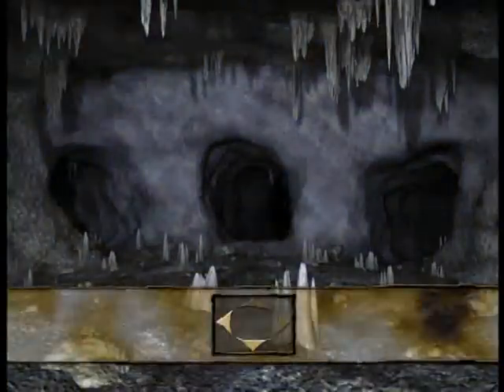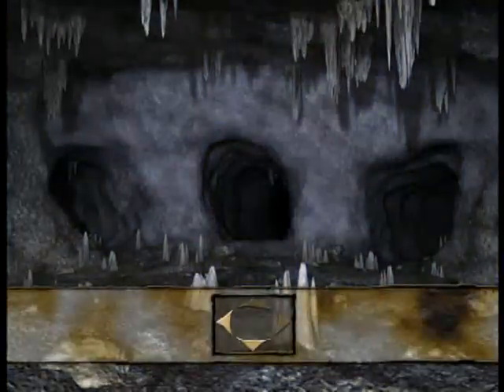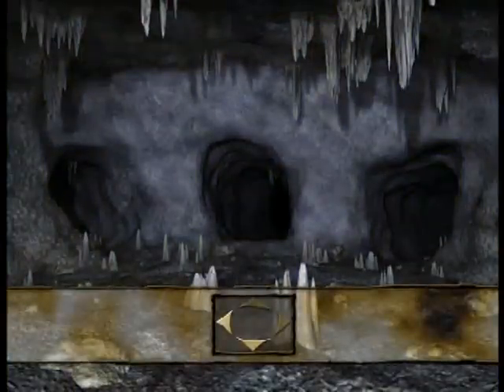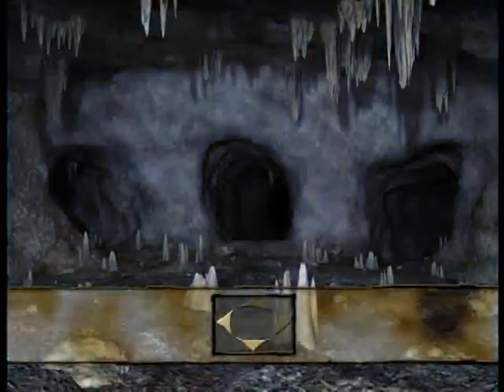Cave number two is where we gotta find the water in three different places. Hey, maybe there'll be a pool in there. Or maybe a hot spring — soak for a bit, relax. What am I saying? We gotta get to the nesting grounds. So after we find the water in cave number two, we'll go into cave number three. That's the cave to the right. We'll just help everyone get to the nesting grounds, and we're home free.